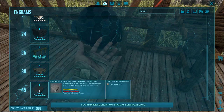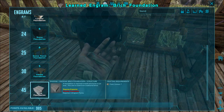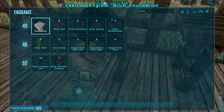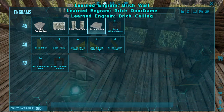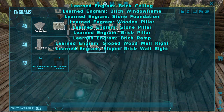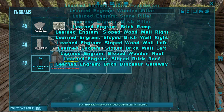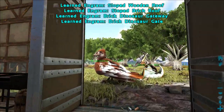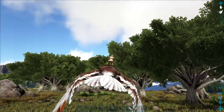They've changed it — it's just called brick now, it's called brick foundation. So I need to learn all the brick because this is the strongest one that you can get. Right, let's go and get some more cementing paste — now this is where this bag does come in handy.